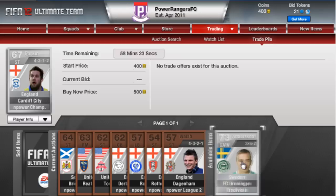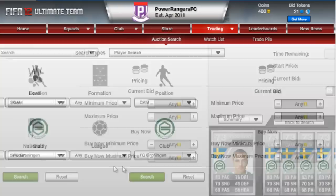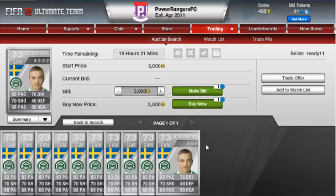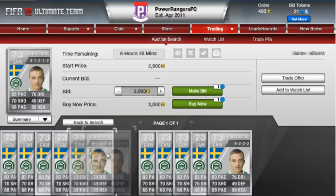I just bought Parking for 300 coins and he should sell for 500 coins, so that's a 200 coin profit. It was a bit risky bidding 400 for him because I went into a slight bid war, but as you can see he has 83 pace and 76 dribbling for a silver - that's not bad at all. On the market he's going for 2,000, 3,500, 1,800 - so yeah he is going for a bargain. I'll try and get 2,000 coins for this guy.